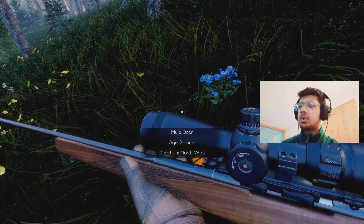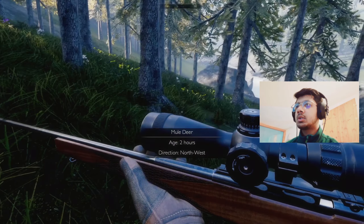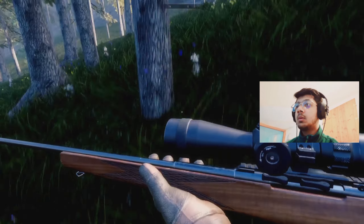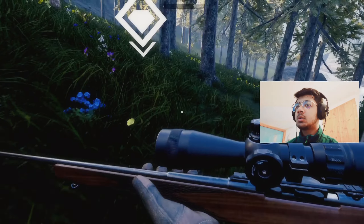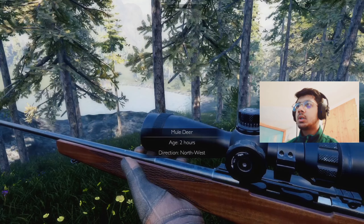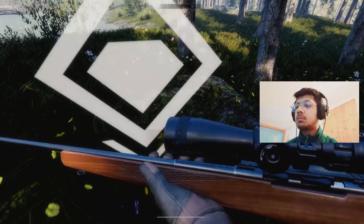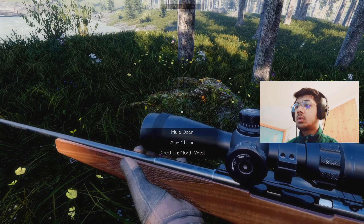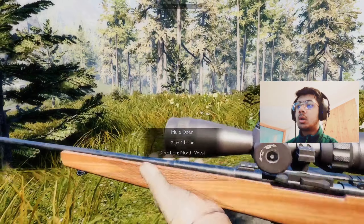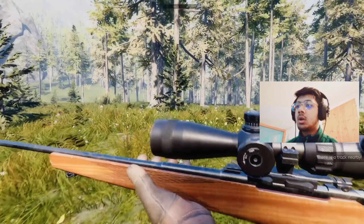Mule deer. Direction: Northwest. So that would be Northwest. The game doesn't give any clue or something. I mean, this is North... it's North. Mule deer, direction Northwest — yeah, that is Northwest. I'm doing the right direction. Still? How far did he go?